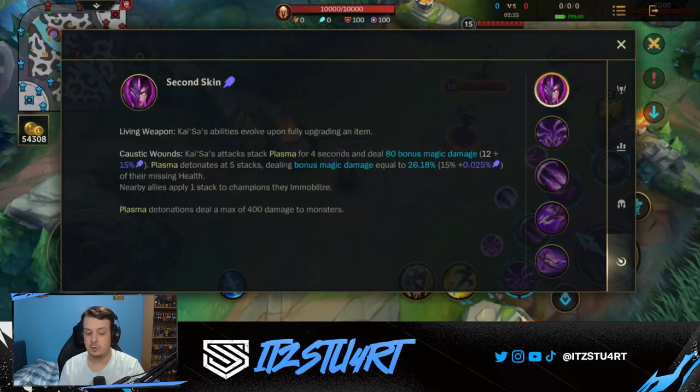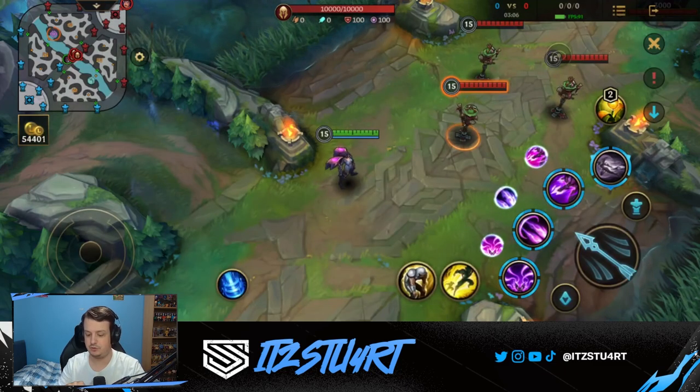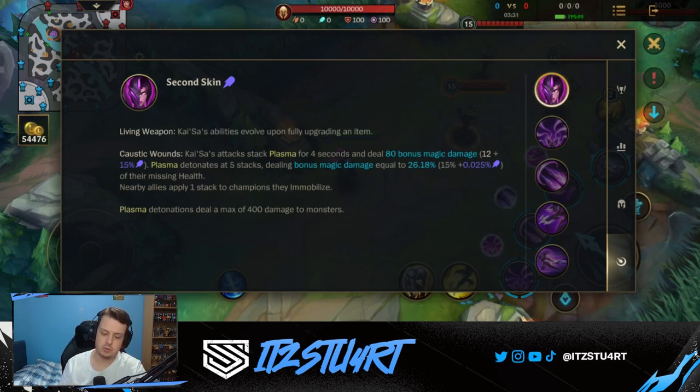First up for Kai'Sa's passive, Second Skin, there are two parts. The first is Living Weapon — Kai'Sa's abilities evolve upon fully upgrading an item. You can't evolve your ultimate, but completing three items lets you evolve all three basic abilities. You'll know when an evolve is available because you'll see the evolve icon above the ability, and you click that to evolve instead of leveling up.